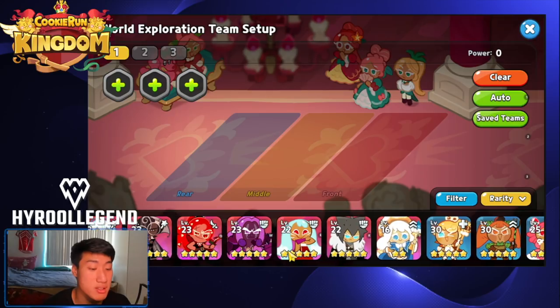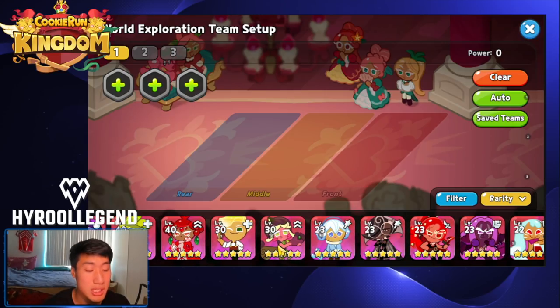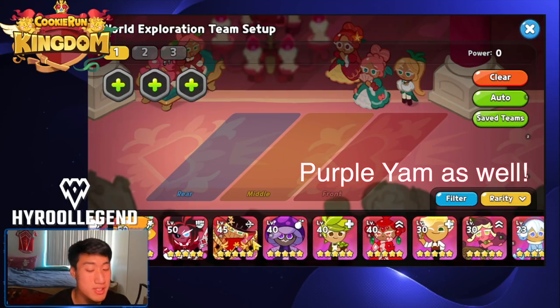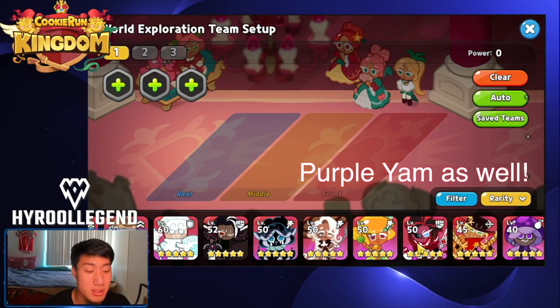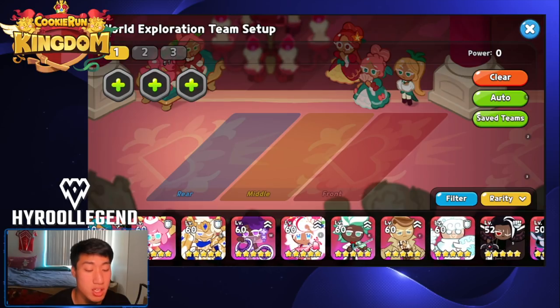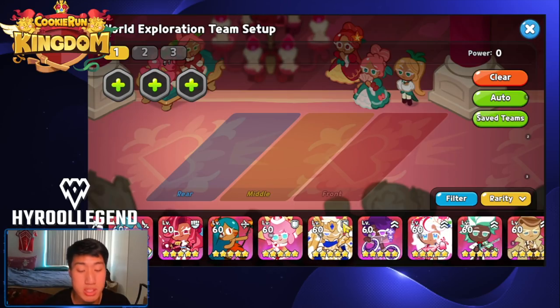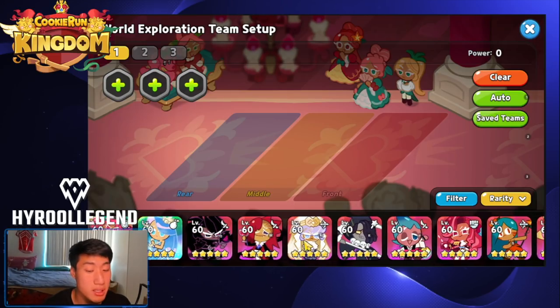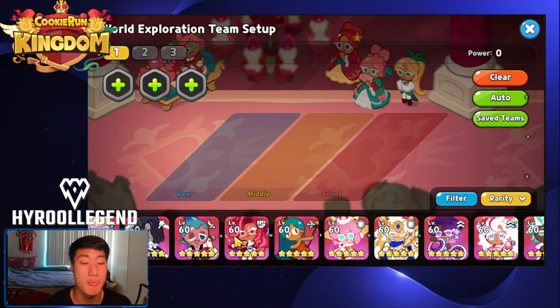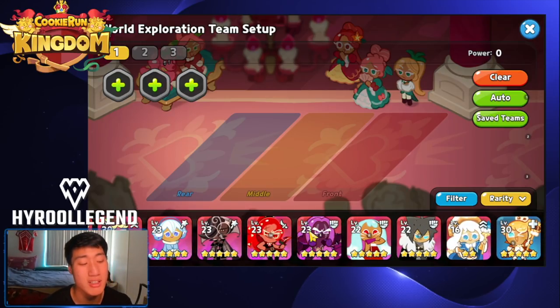Cookies you should NOT use for PvE include: Cream Puff, Chili Pepper, Werewolf, Kumiho, Snow Sugar, Fig, Poison Mushroom, and Red Velvet. Almond requires pairing with Rye to be viable. Lilac and Madeline require a speed comp to work. Raspberry is only really good for boss battles. Only use these if you have no better options, and don't invest heavily in them until you get better cookies.